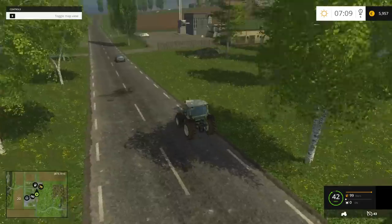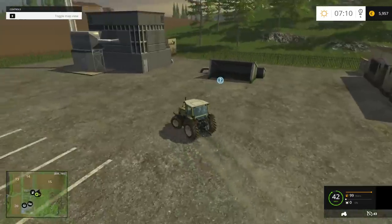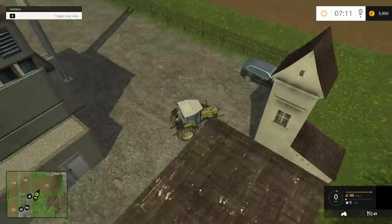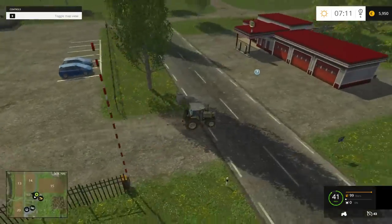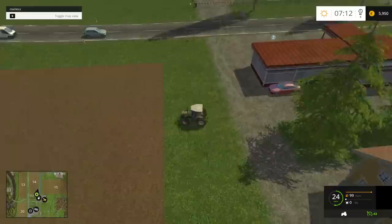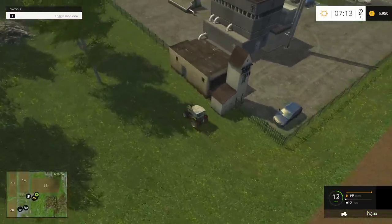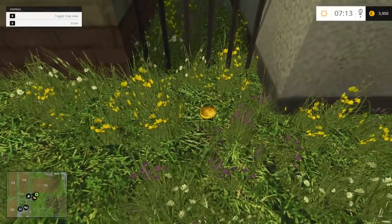So we're going to drive up here to the biomass selling point — not the biogas station, but the biomass selling point. And I think there is a gold coin. Oh, it's on the other side of the fence here. These are the ten easiest ones to find, I think. There's one right here next to this tower behind the biomass plant — it's right there behind the fence.